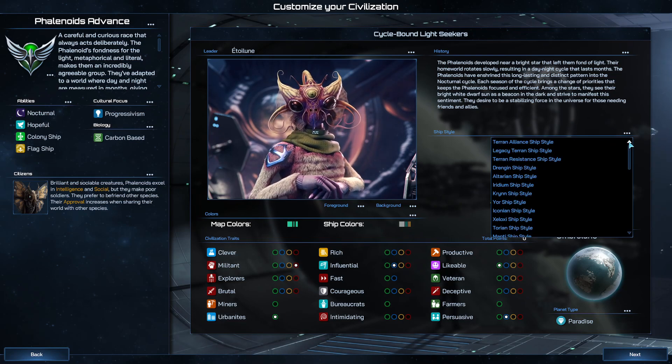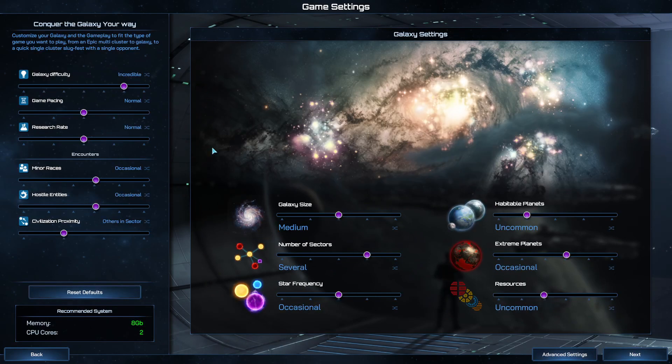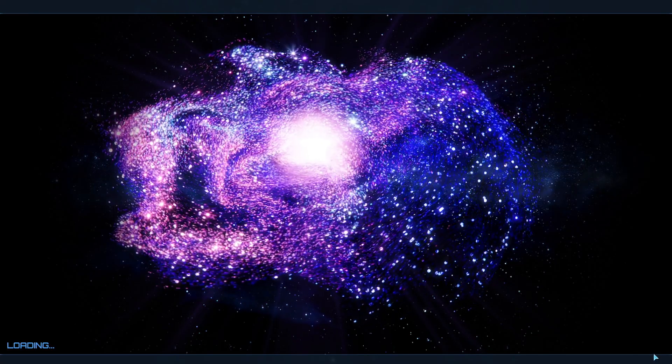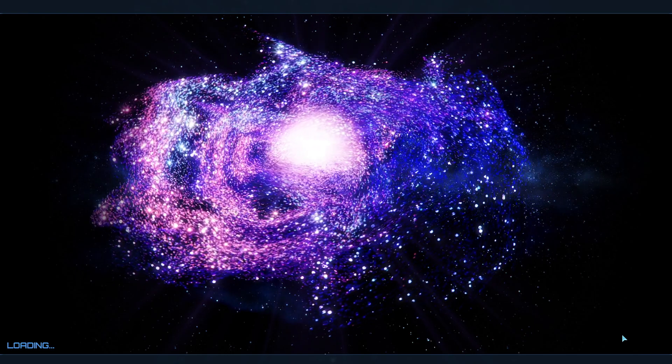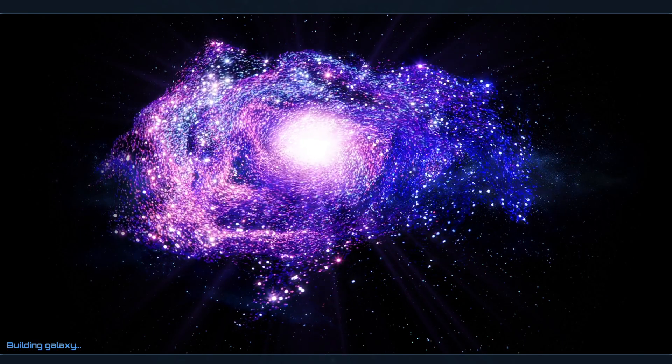They have a unique ship style, so we'll get to see some of those. For the settings here, I have medium, several, occasional. I did do a video on how to specify the number of AIs and what the civilization proximity, galaxy size, and number of sectors are — how all that works together. I'm going to set to nine AI players. In my testing this should give about two factions in each area.